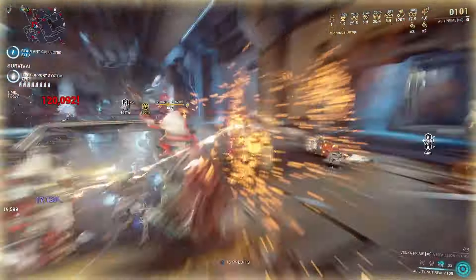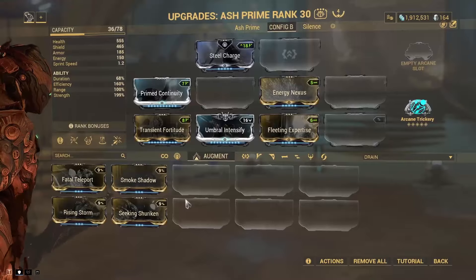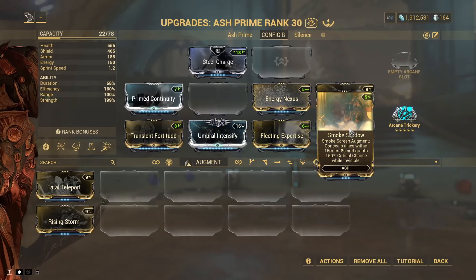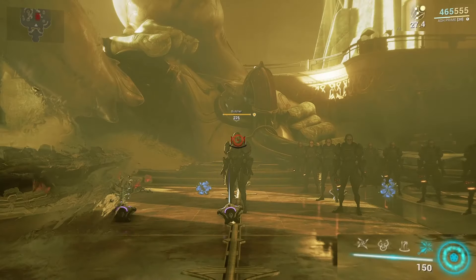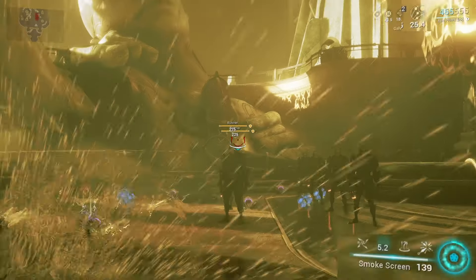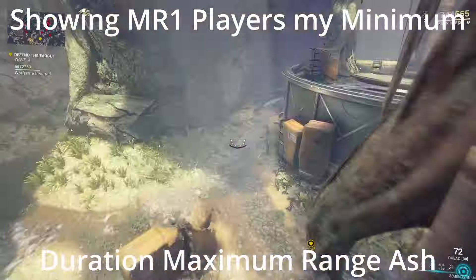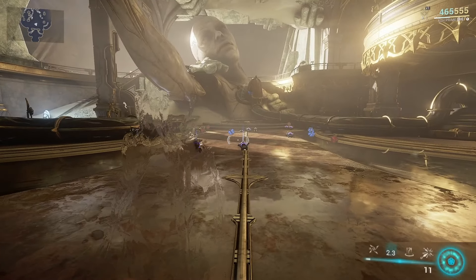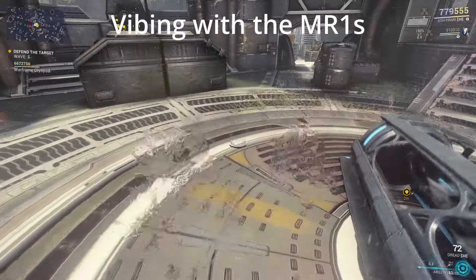Back to the weapons platform part — we added on that duration earlier so we could take advantage of the buffs and debuffs we can apply to enemies. For Ash's normal abilities, we can get Armstrip from Seeking Shuriken and a multiplicative 150% critical chance with Smokeshadow on all weapons. Smokeshadow's buff doesn't scale with Power Strength for some reason, and it only applies on Smokeshadow's invisibility, so Arcane Trickery can't activate it, but it can be cast over the top of it. It'll also apply to allies. Now you might think only having 5.4 seconds for Smokeshadow's critical buff is too short, but since it only costs 13 energy, it'll refund itself with Energy Nexus before it runs out, so you just spam it whenever you need it.